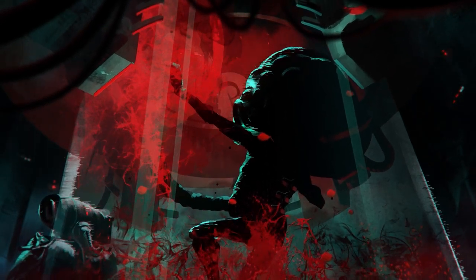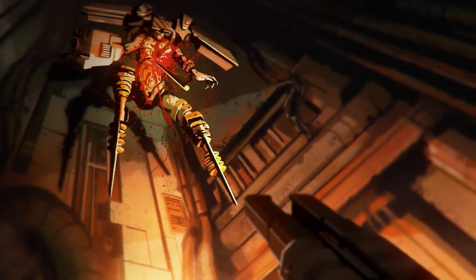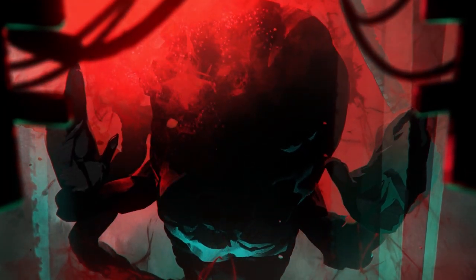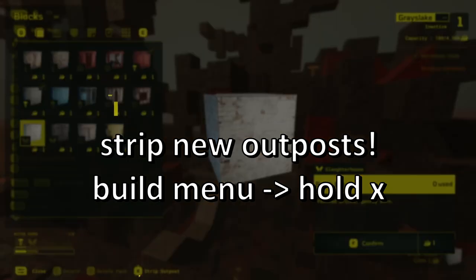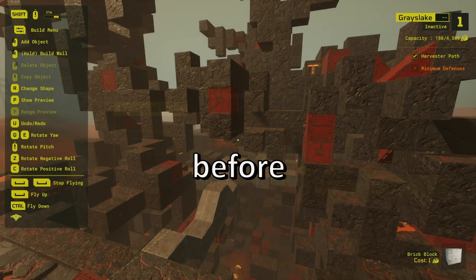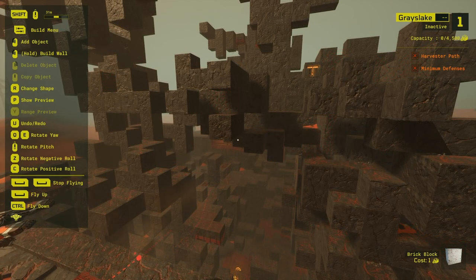Meteor Maker released this week, and here are some things I wish I knew before I started playing. First, strip your outposts. When getting a new outpost, go to the build menu on tab and hold X to remove all pre-placed blocks.